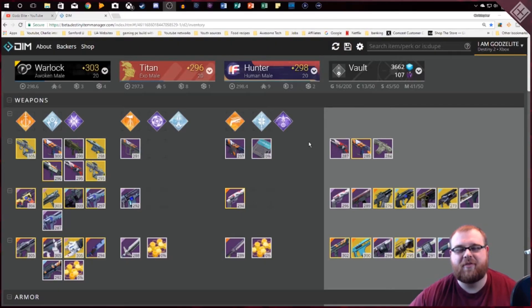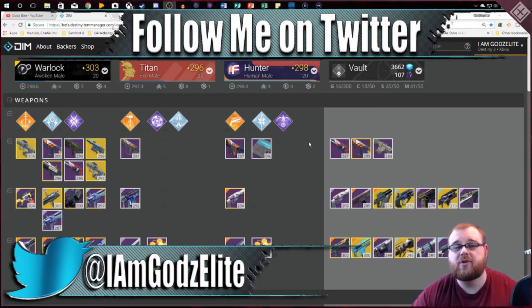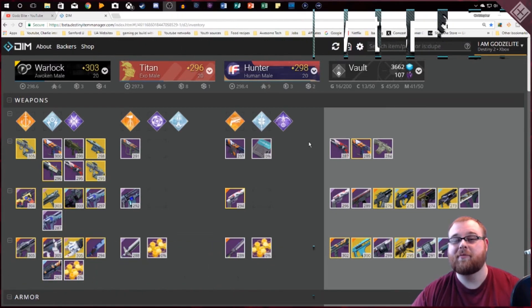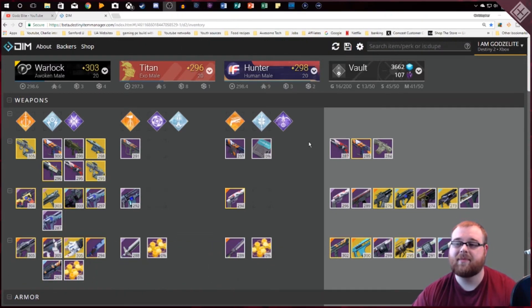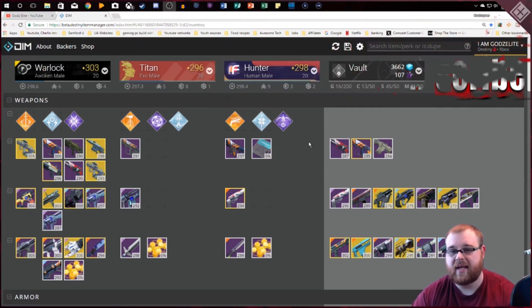What's up guys, GodsLead back with another video. In this video we're talking about what I think the greatest tool that you can use as a guardian in Destiny, and that is Destiny Item Manager, or DIM for short. I'll explain some of the reasons why I think you should use it and the benefits that the site can give you.